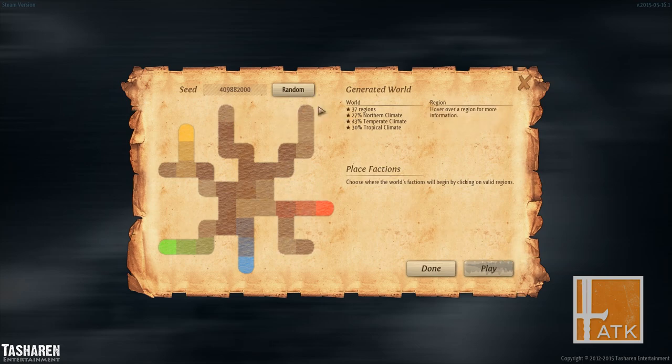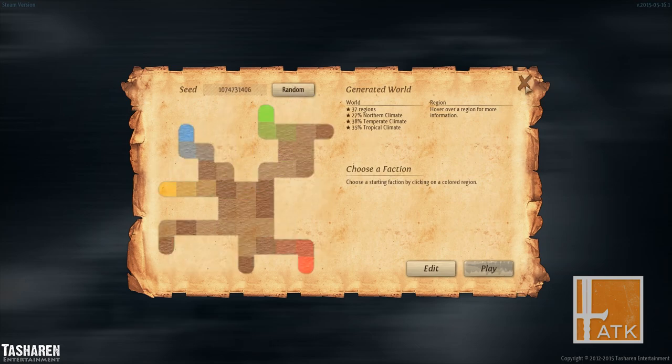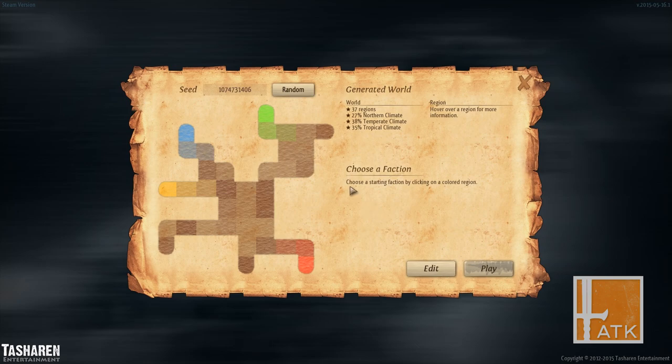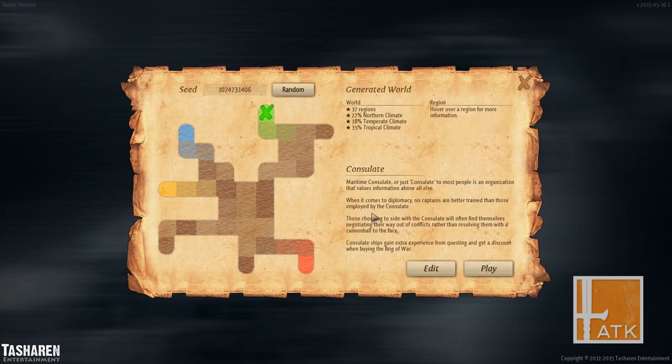I'm having a little bit of trouble here. Maybe I just hit X. It says choose where I want the nations to spawn — they're already in spots, I'm fine with this. Can I put them in the center? Oh, I can put them in the center. Interesting. Okay, that's cool. Choose a starting faction by clicking a colored region. That was a little bit weird, whatever.